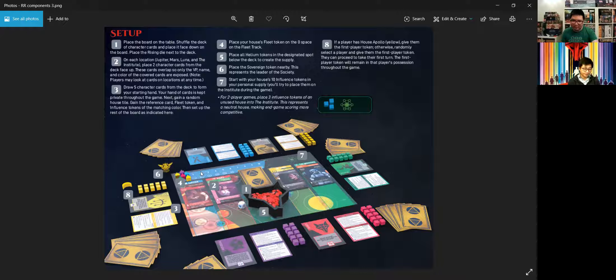Then you count up your points. You score based on how far you got on the fleet track — the point amounts vary non-incrementally. For the Institute, the player with the most influence gets a certain number of points, second place gets some too. Each helium is worth three points. The main part is also scoring the points on the cards you're holding at the end of the game — all the characters you've collected.